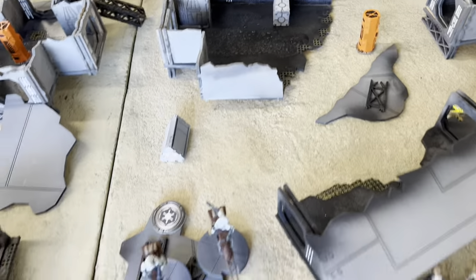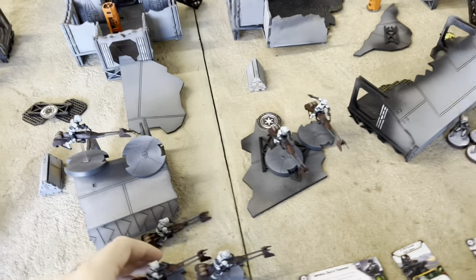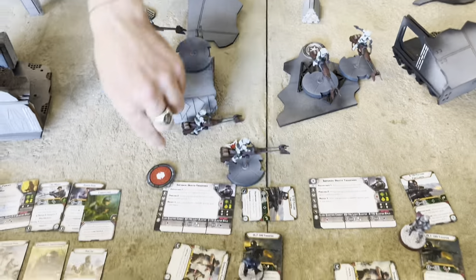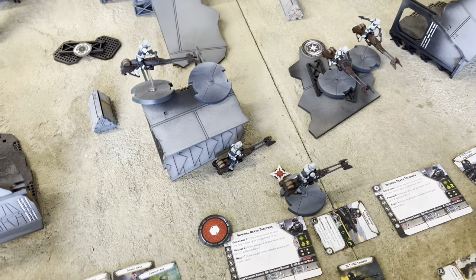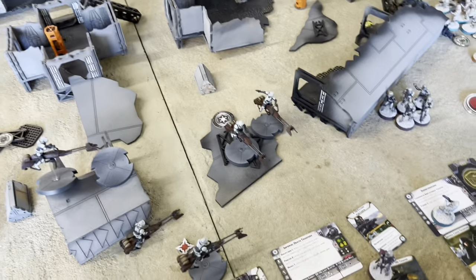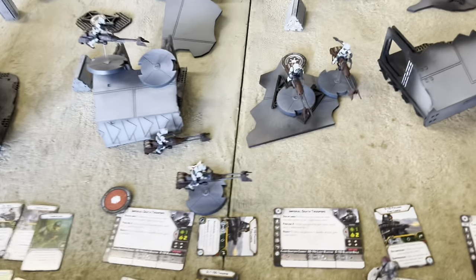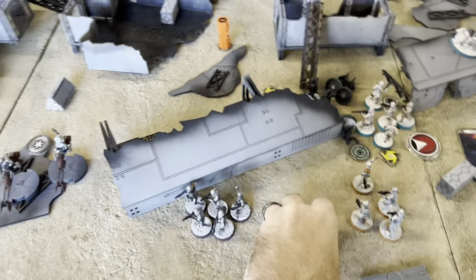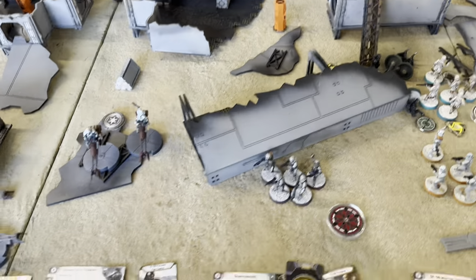He's gonna block three, so that's four damage. They've got three health each, so that's one bike down. One wound on the remaining one - not enough to take them off. At least they've activated now so their order token can't go back in the pile.